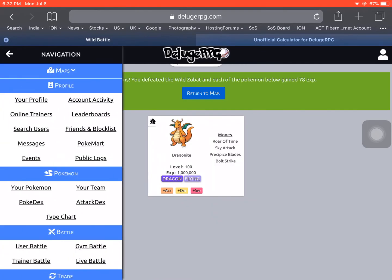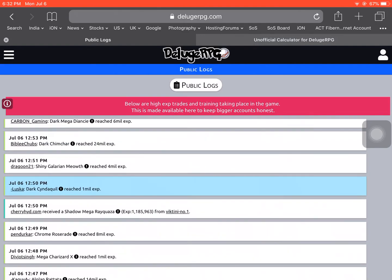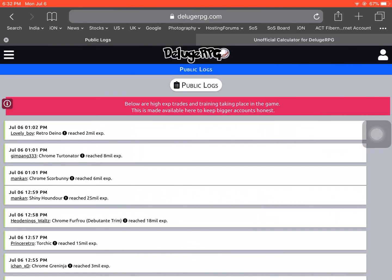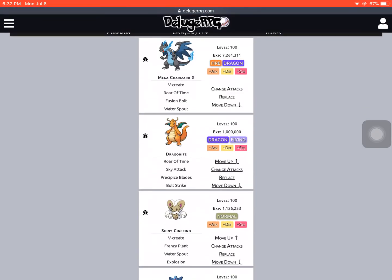A weird thing is it doesn't appear on the public logs — yeah, mine is nowhere to be found. It's 1:02 PM UTC and it's not showing up. There's some weird thing that happens where when you achieve perfect EXP, it doesn't appear on public logs. Anyway, that's how you earn perfect EXP on Deluge RPG — thanks for watching and I'll see you in the next one!